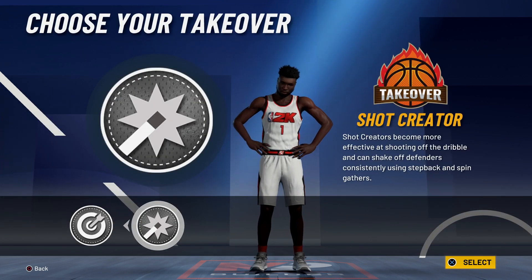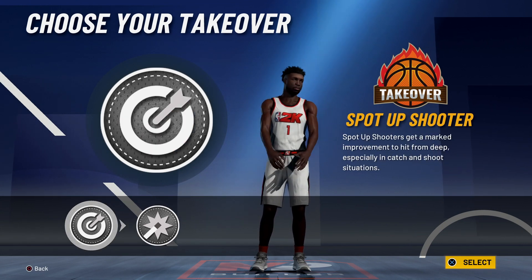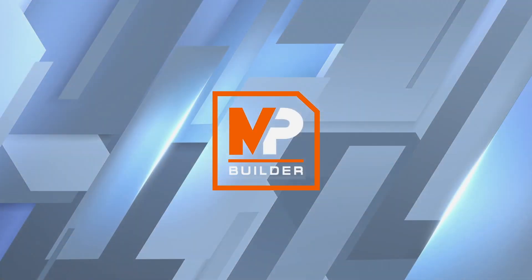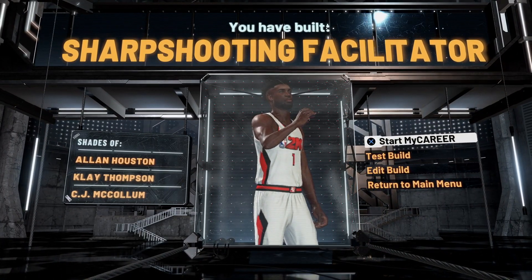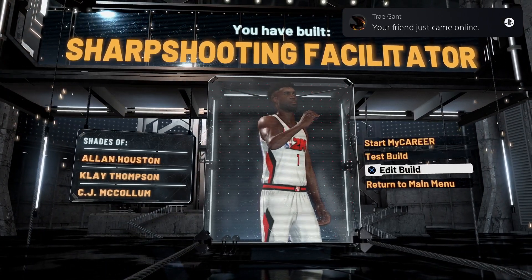For takeover, this is really a Devon Booker build — probably like a shot creator — but I really like spot-up shooters so I'm going to pick the sharp takeover, and that's basically what everybody else should pick too. You've built a sharpshooting facilitator, and they actually compare you to Klay Thompson, Allan Houston, and CJ — that's cool.